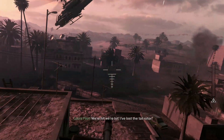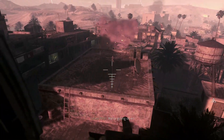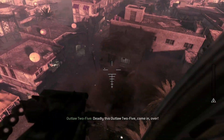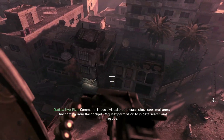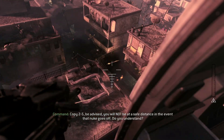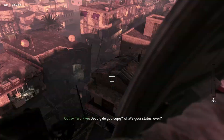We're hit, we're hit — I've lost the tail rotor. Mayday, mayday, this is Deadly going in hard, we're going down. We have a Cobra down, I repeat we have a Cobra down. Deadly, this is Outlaw 2-5, come in, over. Command, I'm visual on the crash site. I see small arms fire coming from the cockpit — request permission to initiate search and rescue, over. Copy 2-5, be advised you will not be at a safe distance in the event that nuke goes off. Do you understand? All right, 2-5 — it's your call. Retrieve that pilot if you can.